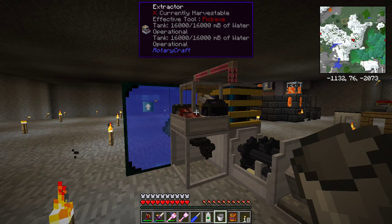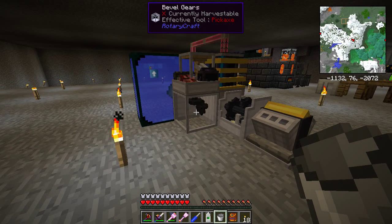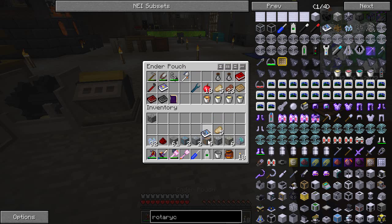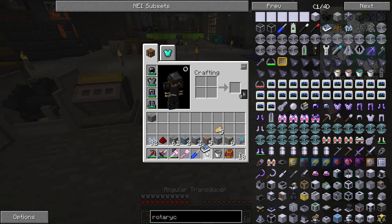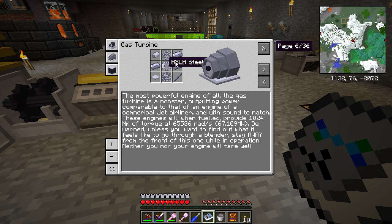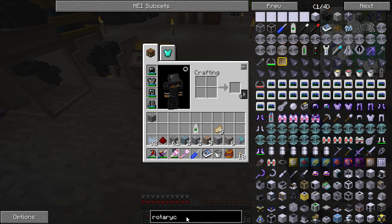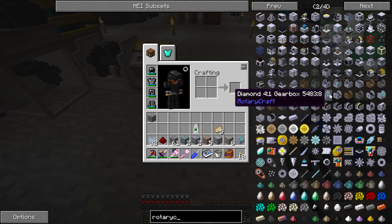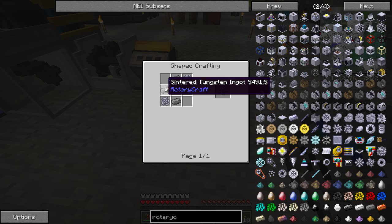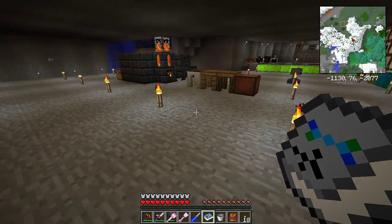One of the things I've been trying to do is get towards the gas turbine, and it requires tungsten or sintered tungsten ingots as they're called. Let me grab my handy book - under engines, the gas turbine and compound turbine. Unfortunately from the book you can't get to NEI, but in RotaryCraft on the second page, this compound turbine requires four sintered tungsten ingots.